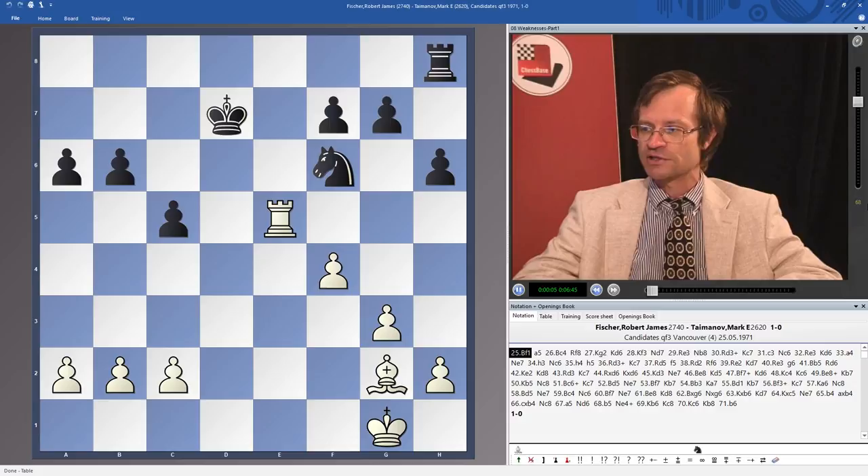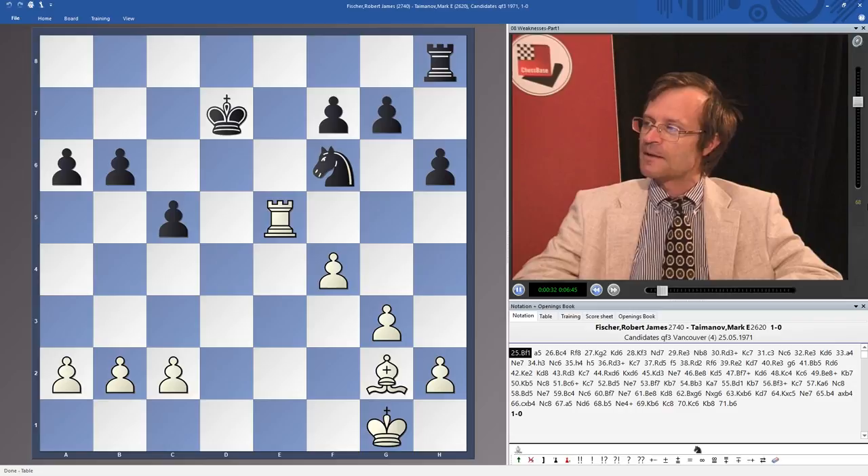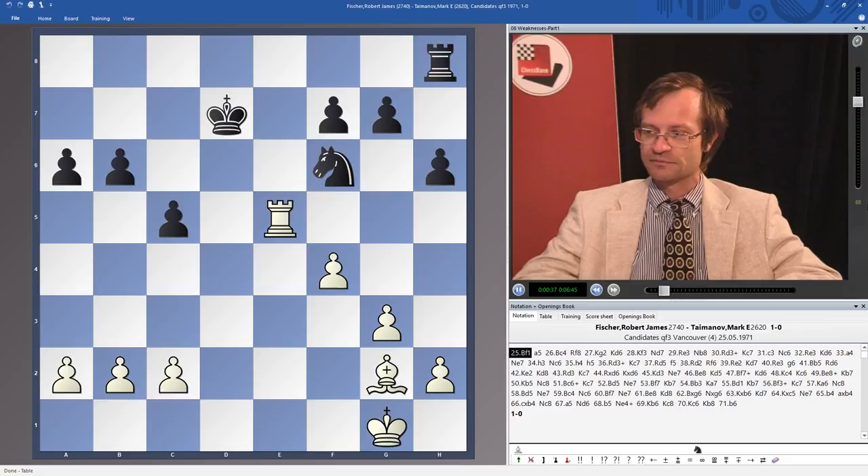Let us return and talk about the method of play that we were already discussing before. This is the method of the use of two weaknesses in the position. This is a very common and most frequently used method of the realization of advantage. It makes sense to study more games. This is a very famous position from the game between Robert James Fischer against Mark Taimanov.